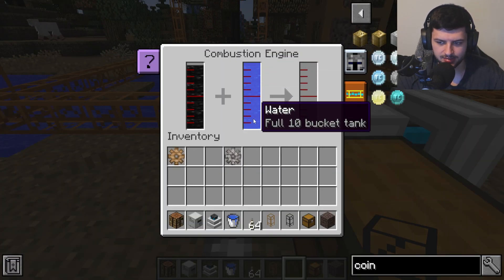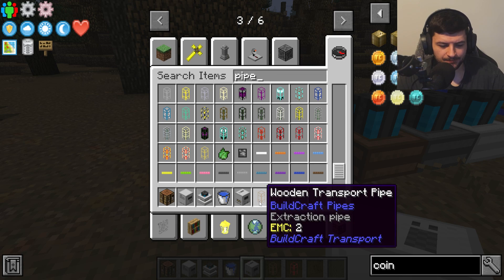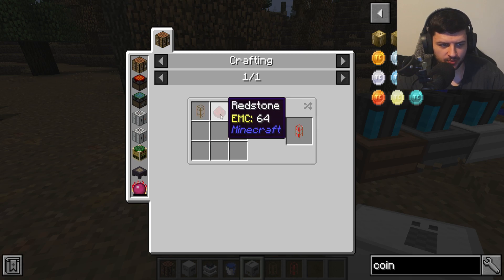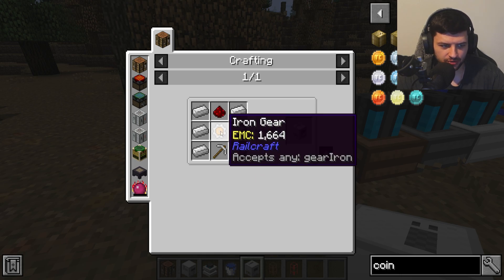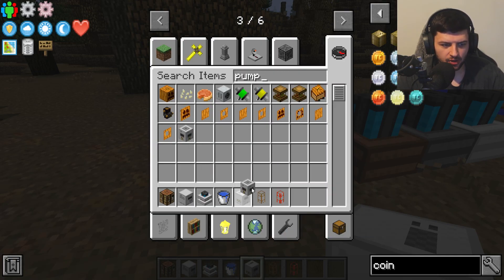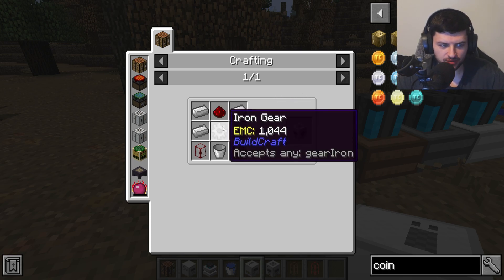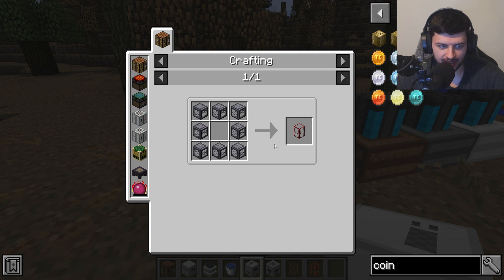Next we're going to set up a new system. We'll need a wooden kinesis pipe — which is a transport pipe with a piece of redstone — a mining well made from iron, redstone, an iron gear, and an iron pickaxe, and also a pump. The pump is used to pull fluids from a reserve like a lava pool or water pool, and requires iron ingots, redstone, an iron gear, a bucket, and two tanks.